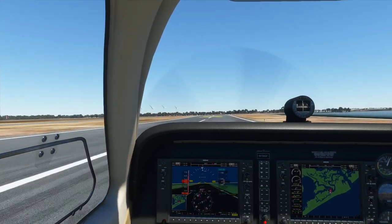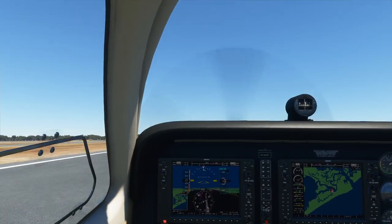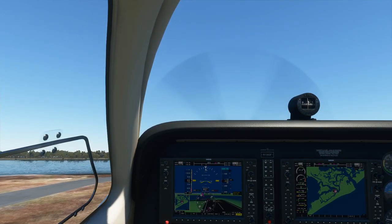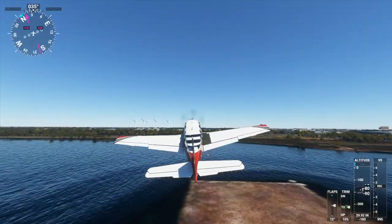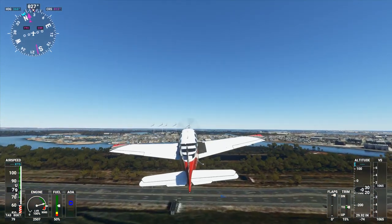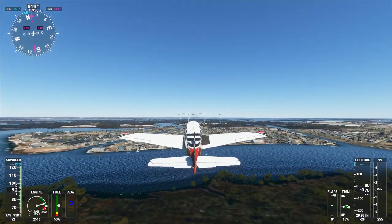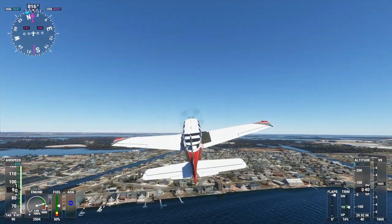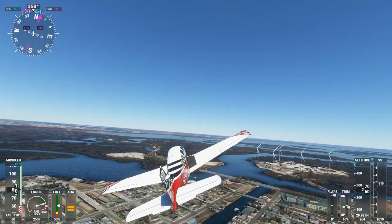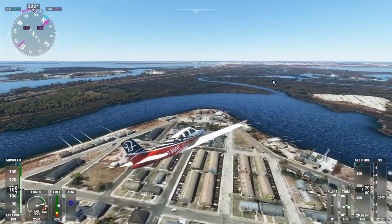I also installed a performance upgrade for this Beechcraft Bonanza 36. I'm using a runway that isn't used apparently, but it happens to be an airport — it's sort of like the mixed field of Atlantic City. The performance upgrade to the Beechcraft Bonanza is by DeSyski on Nexus Mods, and it basically increases the top speed by about 10 knots to better comport with the Bonanza's actual capabilities. It flies pretty well so I've kept it.